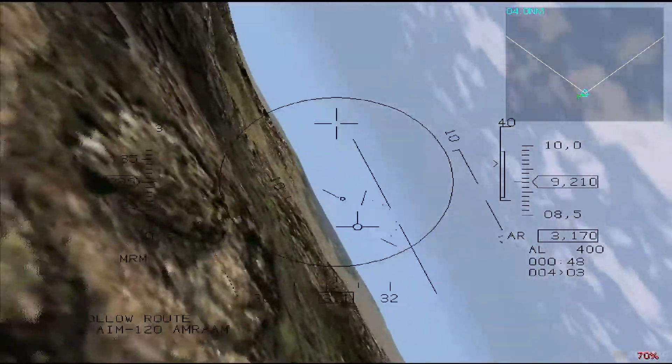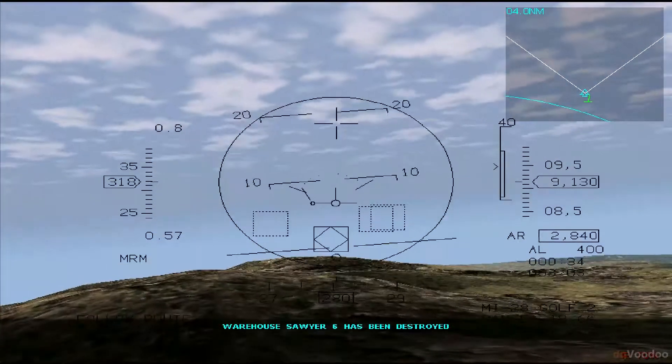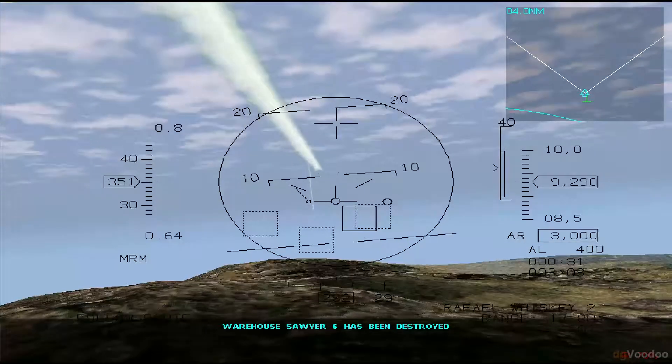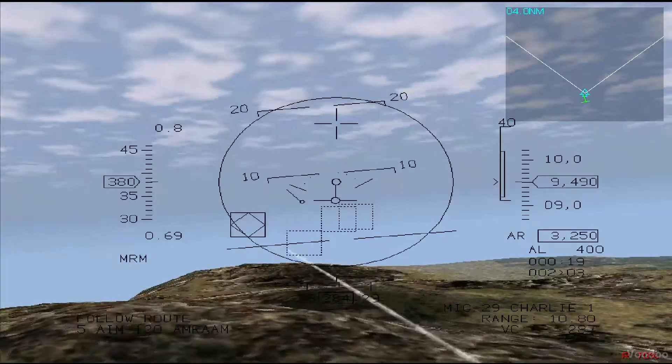Your threat warning system will audibly warn you with a series of beeps when your aircraft has been illuminated by someone else's radar systems. As soon as you are warned of an incoming missile, execute a brake turn, release chaff and flares, and try to find your attacker.